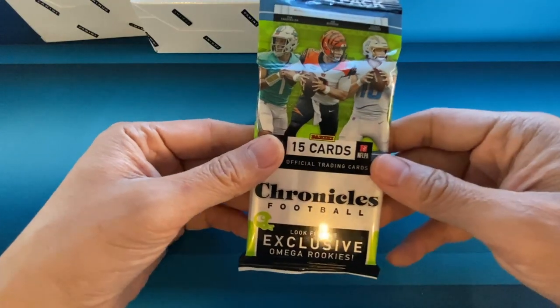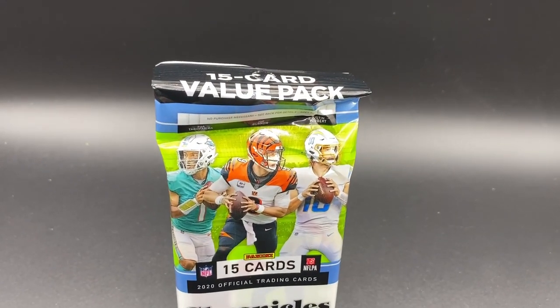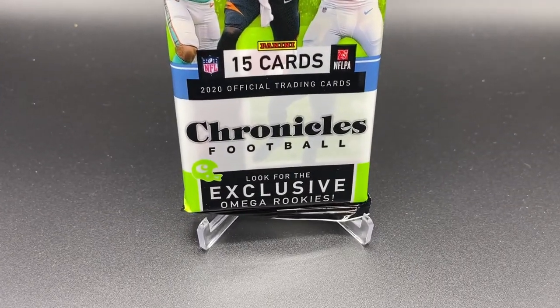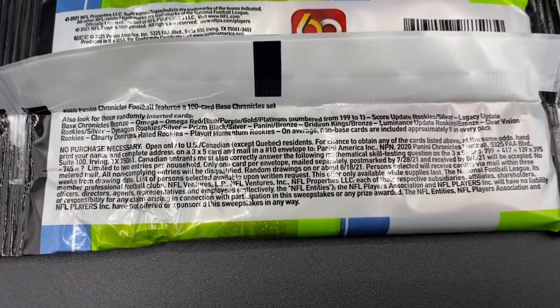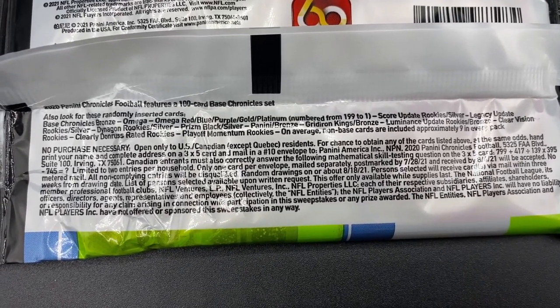We will start off with the value pack here. The value pack is 15 cards. You're going to look for the exclusive Omega rookies in this one. The Omegas come in red, blue, purple, gold, platinum, numbered 199 all the way down to 1.